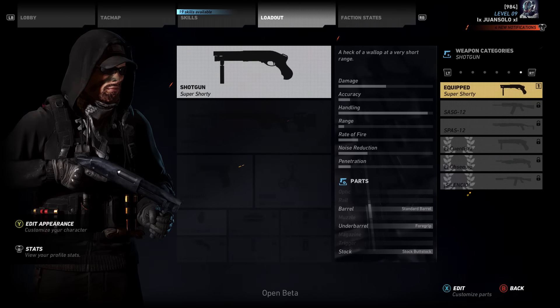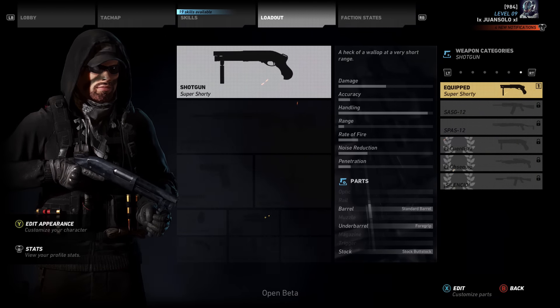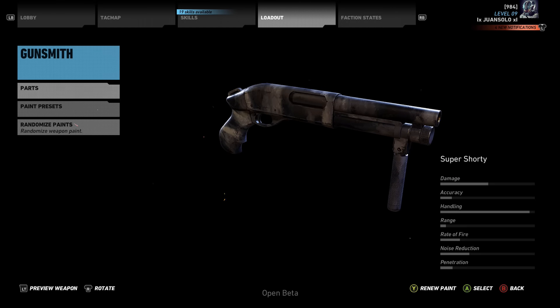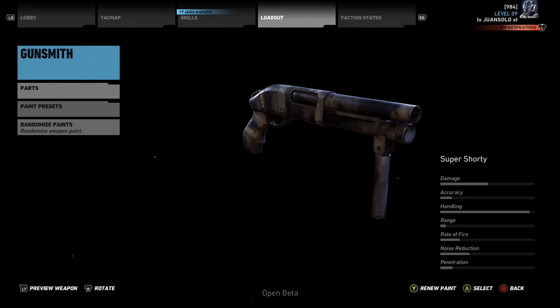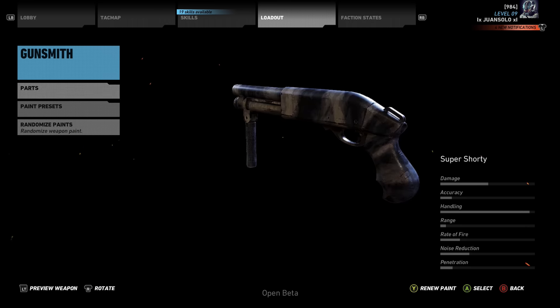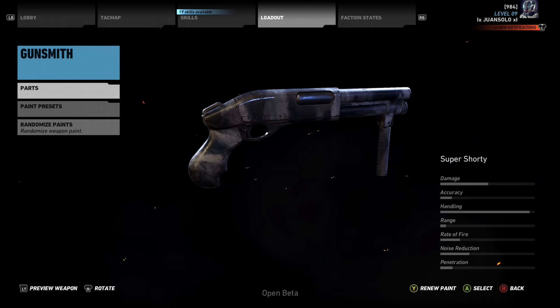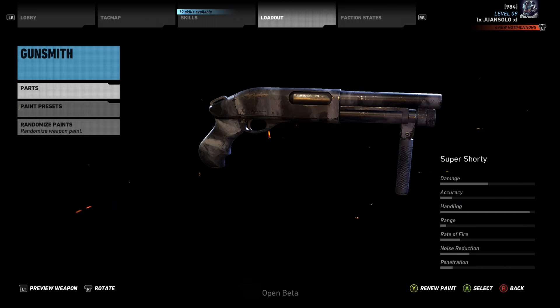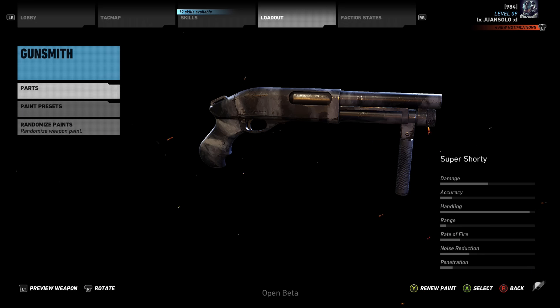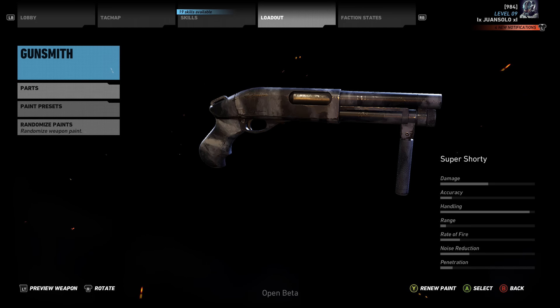The first shotgun you actually get is the Super Shorty, which is this right here, and there's only one attachment that you can actually switch out and I believe that's the barrel — you can put a long barrel on it. Everything else stays exactly the same. Damage is pretty high, handling is obviously very high because it's such a short stubby shotgun, but absolutely no range — anything past like 15-20 feet you will not hit someone. But if you're really in close quarters, working your way in and around buildings, this thing is an absolute monster. It's really really fun to use.